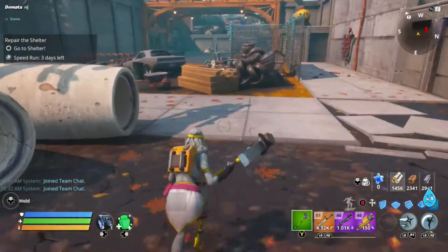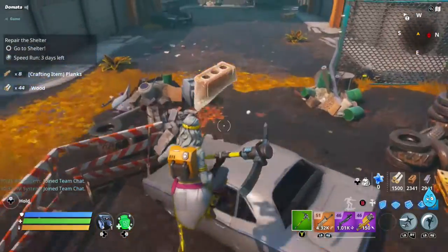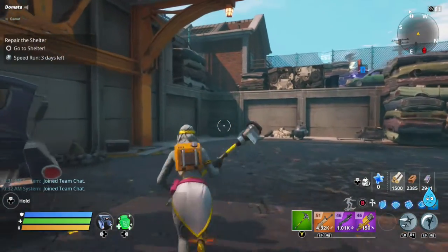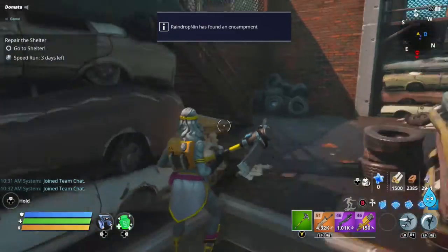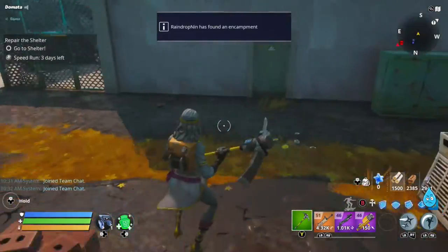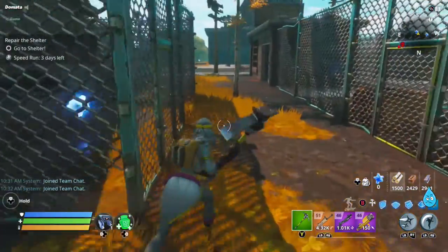Notice I'm grabbing stuff as I run — if it's going to give me stacks of stuff, I'm going to gather it. Let's head to the shelter. We do not want to unnecessarily fight that encampment, so we're going to skip it. We're getting there.